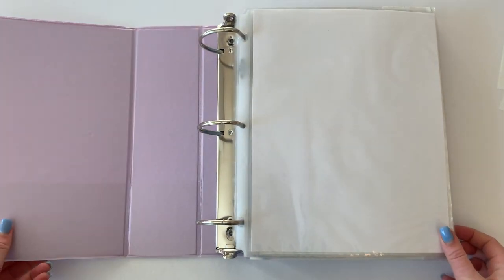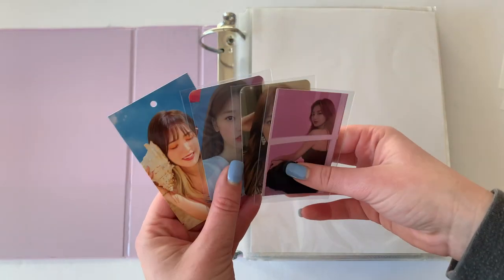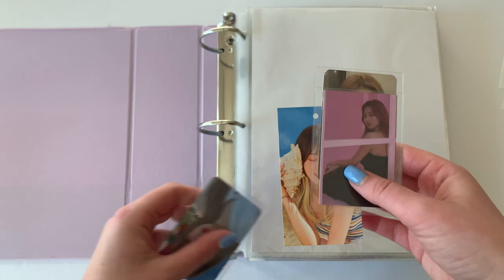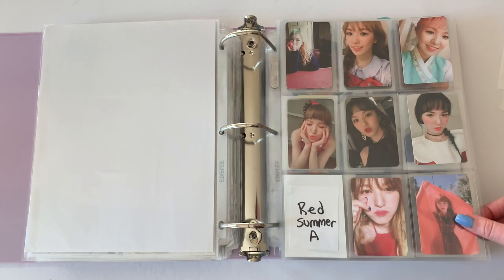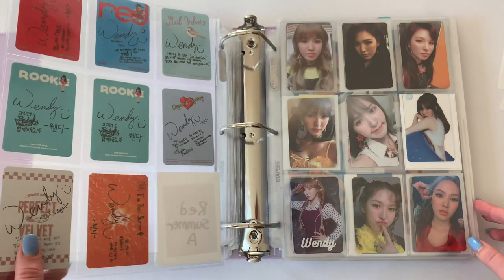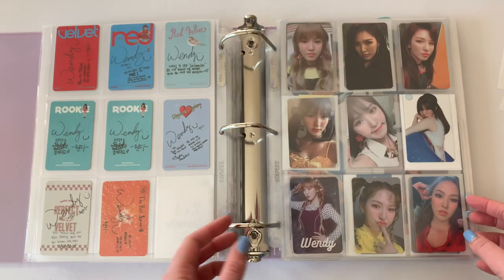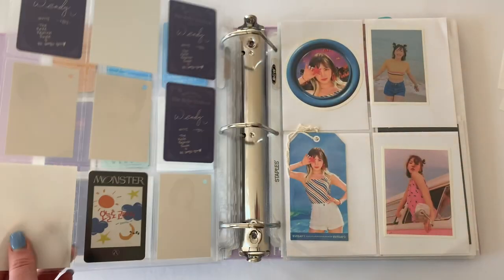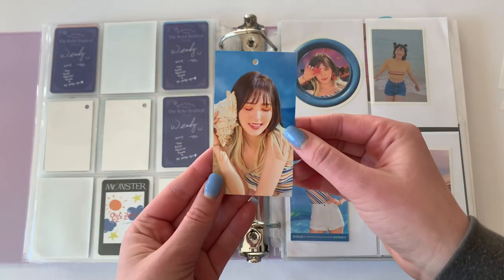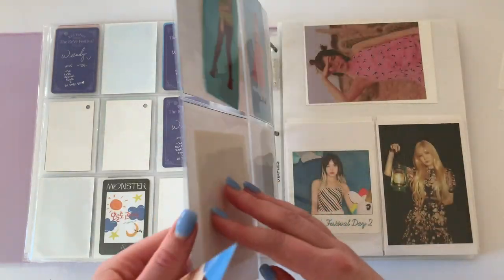Next we'll do the girl group binder. I have three groups today: Twice, Luna, and one Red Velvet item. For Red Velvet, I am so close — the only card I need is a Red Summer 'A'. I honestly might just buy it for a stupid price because it's the Red Summer card that's gonna be harder to find, which is so sad — my literal favorite era of Red Velvet. Somebody gifted me this from the River Festival Day 2.